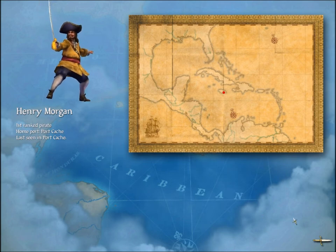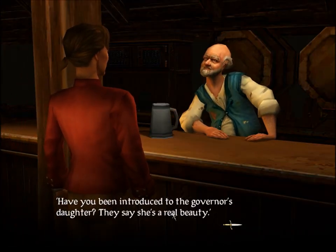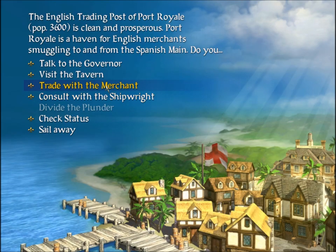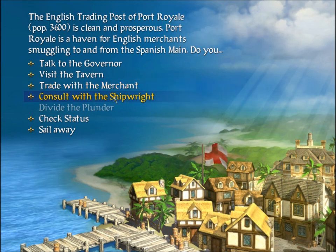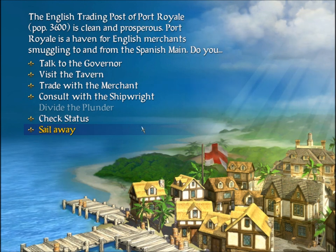He's actually not far from here, but I'm not ready to take him on yet. Go ahead and talk to the innkeeper — this is a good place because a real beauty of a governor's daughter lives here. We don't really have anything to trade with the merchant and can't really do anything at the shipwright. So next time I will show you how to sail your ship and we'll go ahead and take off.